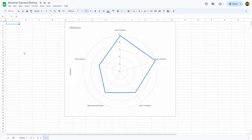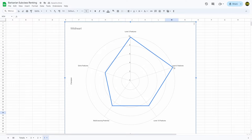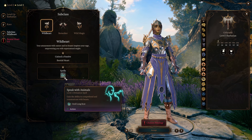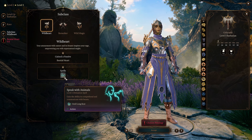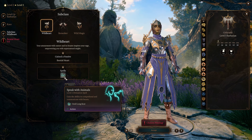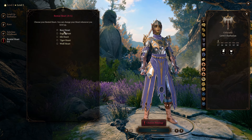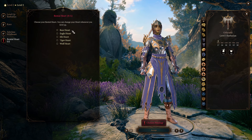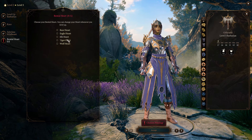That leaves number one: the Wild Heart. Level 3 features — 10 out of 10. Level 6 — 10 out of 10. Level 10 — 7 out of 10. Multiclassing — 7. Extra feature — 6 out of 10. At level 3 as a Wild Heart barbarian, first you get Speak with Animals before picking your Bestial Heart. It's not the most impressive spell — Speak with Animals potions are cheap — but it's cool your barbarian can cast it and they don't lose it when they rage.